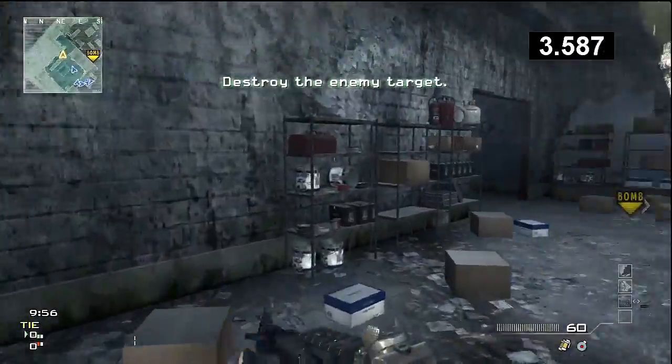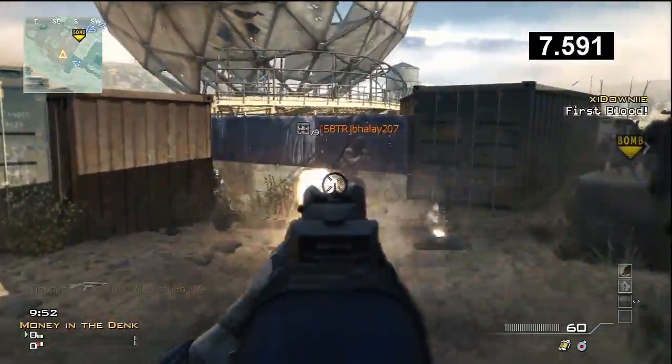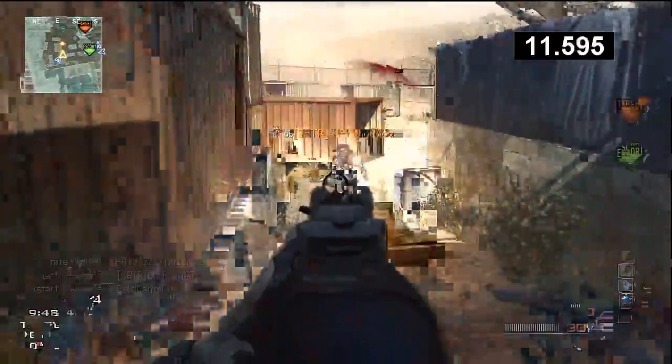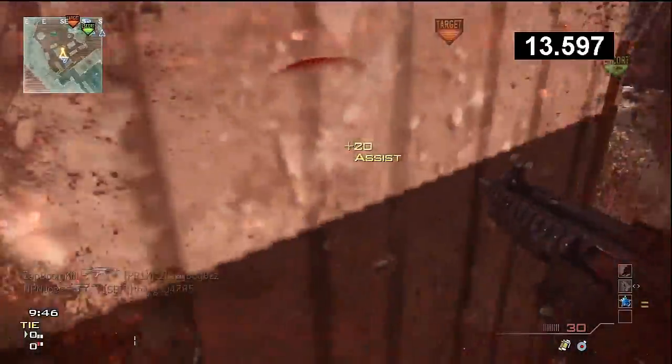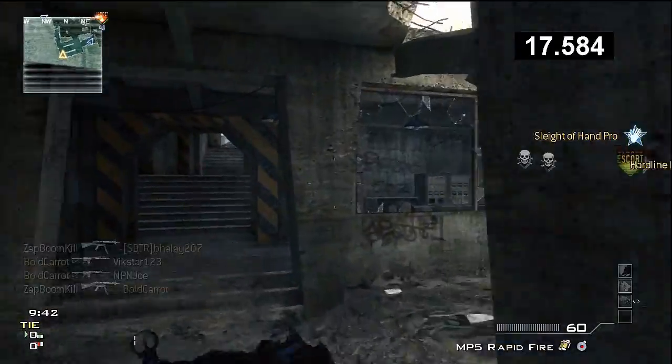It looks like Maniac's Dex is going to be closest to the bomb on his side. I'm going to flank around this side and try and give some cover, because you usually do get people flanking up this side. I've managed to do that so far — looks like we have the bomb and we're moving down towards the bomb site.